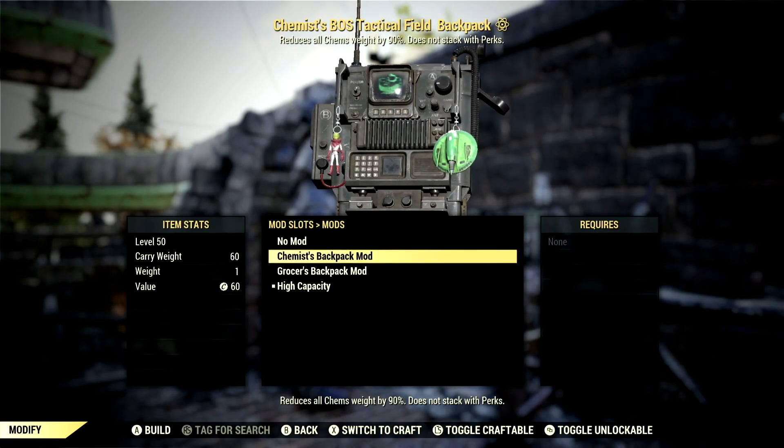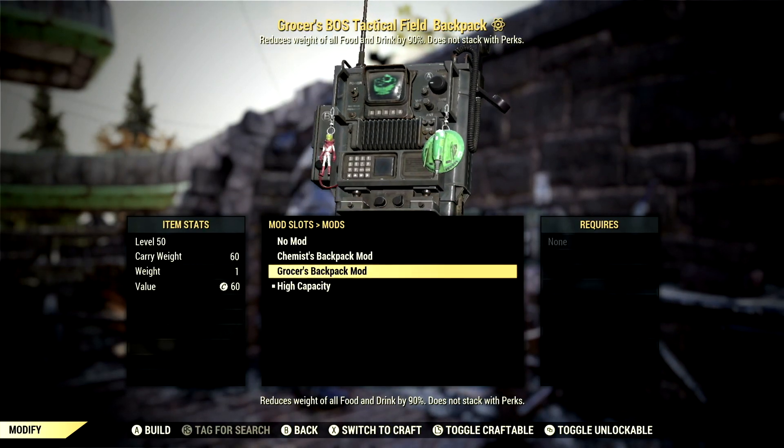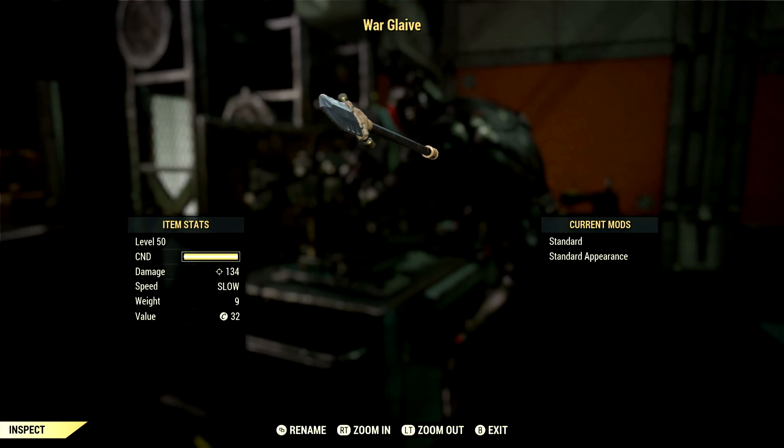For your T65 legs we have the Overdrive Servos for 563 gold bullion. Over all the rare backpack mods you can obtain from Minerva this time around, we have the Chemist Backpack Mod for 263 gold bullion and the Grocery Backpack Mod for 263 gold bullion.